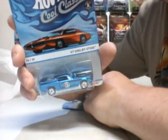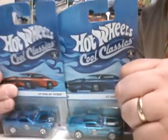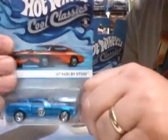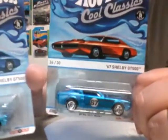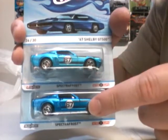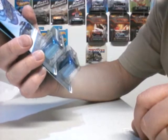Found some Cool Classics — 67 Shelby GT500, two of them. And you know what the difference is? One blue is different than the other. I believe this one is a little bit lighter than that one. Same car — maybe that's the difference between the cards.